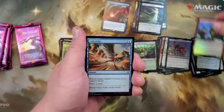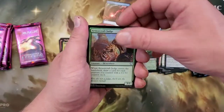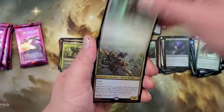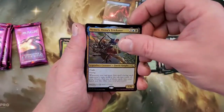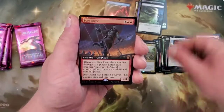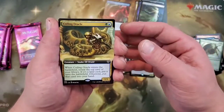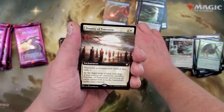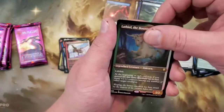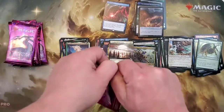Impulsive Pilferer, Gale Strike, Staunch Shieldmate, Coretapper, Sentinel Spider, Armorcraft Judge. Uncommon — Vow of Torment, one of the first vows we've seen. Ardenn Intrepid Archaeologist and Nymris Oona's Trickster, with a full art mythic. Port Raiser with a Coiling Oracle — this card's pretty damn good, should be running these in any of those colors in your commander decks. Promise of Tomorrow non-foil. Mira Thorn of the Glade, Kiri Bane Singer, and Lathiel the Bounteous Dawn, with a Treasure Zombie token.